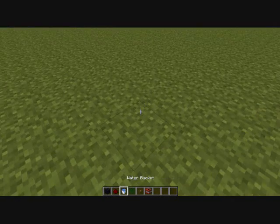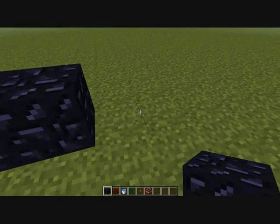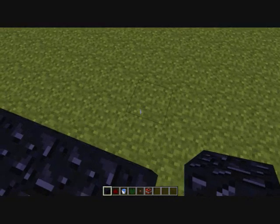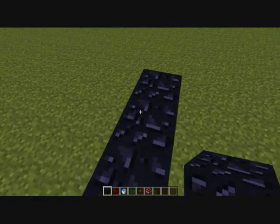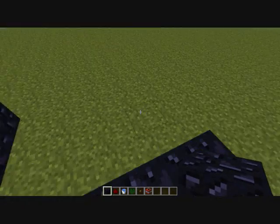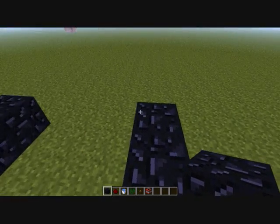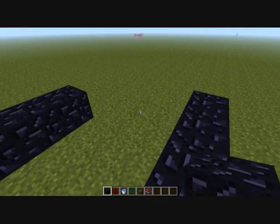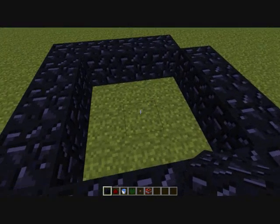So first you're going to need to make a perimeter, like this one, using the obsidian, or any material of your liking. Put it like this, like I'm doing here. So you're going to make it look just like this.